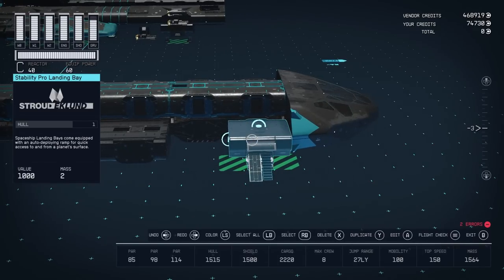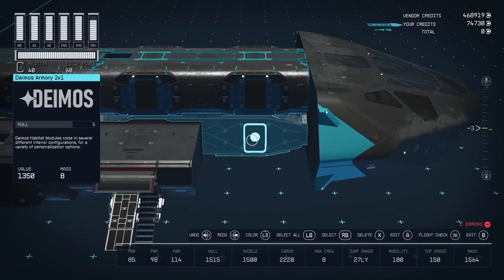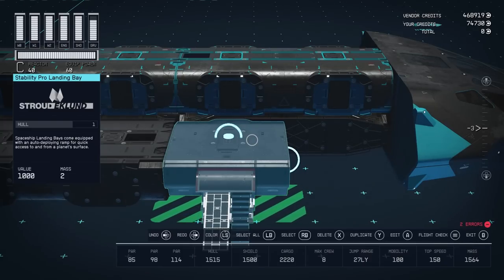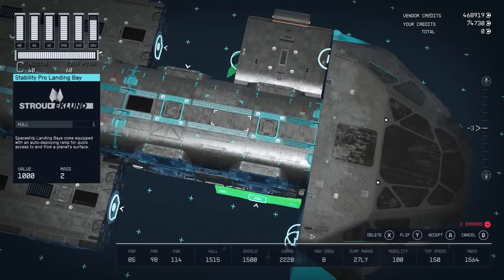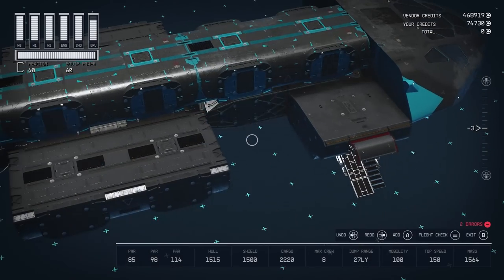For a landing bay, I used this Stability Pro landing bay from Stroud. You might be tempted to snap it back here, but it doesn't really match nicely with the armory interior. If you put it there, you'll remove a weapon rack and it's going to leave the lights for that weapon rack floating in mid-air, which looks pretty awkward. This is the best place to put the landing bay. You can also flip to the other side, but make sure it's in the front so you don't delete any important storage and don't glitch out that weapon rack.